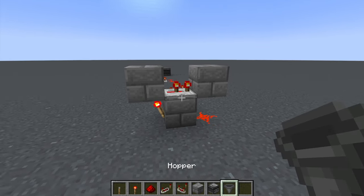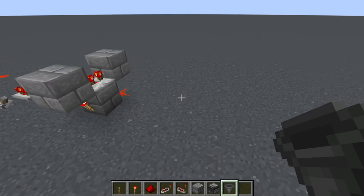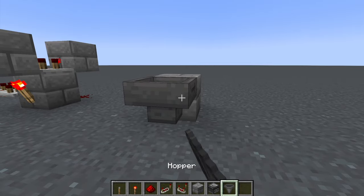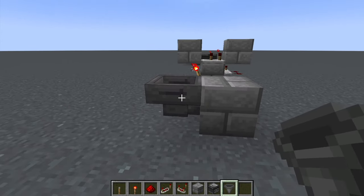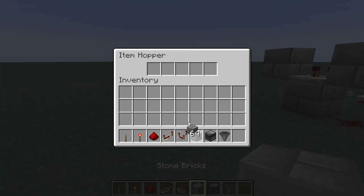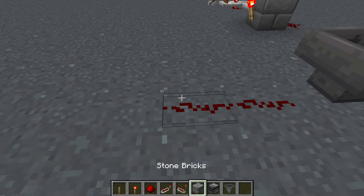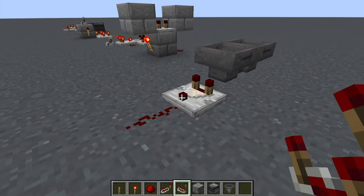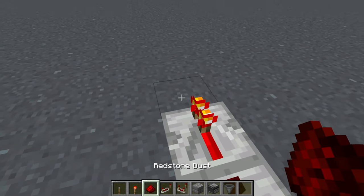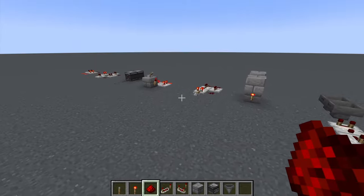There's one more simple clock. Take a hopper, point it into a second hopper that points right back in, so they face each other. Put a block in there and run some redstone dust out with a comparator — that's going to read the signal. It's a little weak so you might want to add a repeater to get full signal strength. And that covers your simple easy clocks.